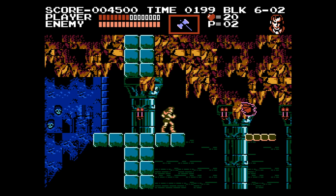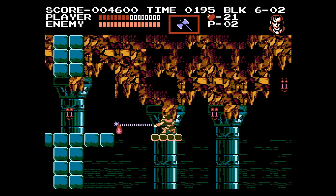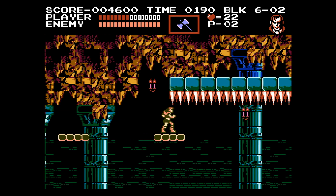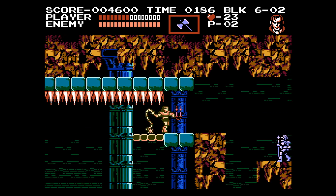Jump and Whip. This was the foundation of the Castlevania franchise, the two core gameplay elements which defined the series. If one took away the music, graphics, and horror movie themes, it would still be easy to identify a Castlevania game thanks to the underlying mechanics.